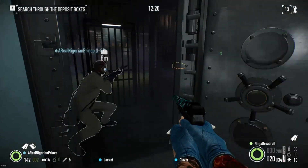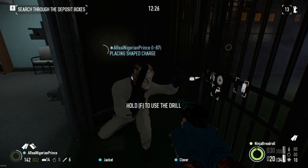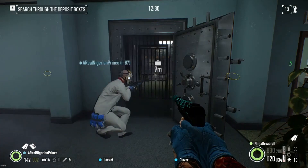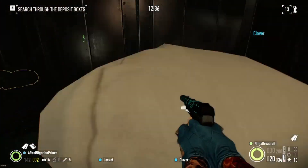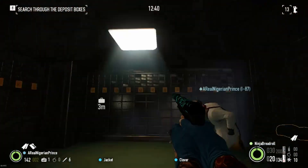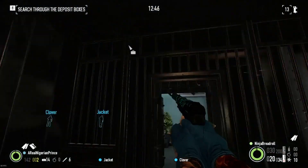Alright, so the drill's finished and the door appears to be closed. My friend here can take care of that. There we go. Now my friend here with the saw will place his ammo bags and begin opening all these deposit boxes. Basically, I'll just stay here and run any bags that we get from these deposits out to the van.